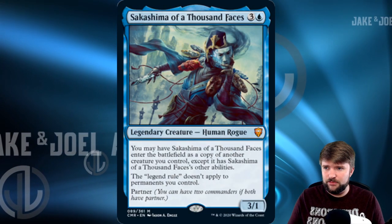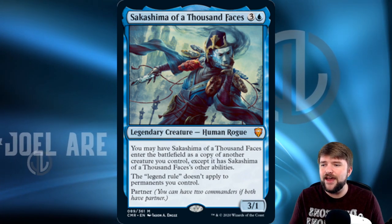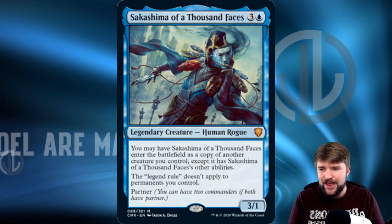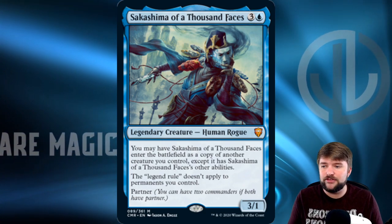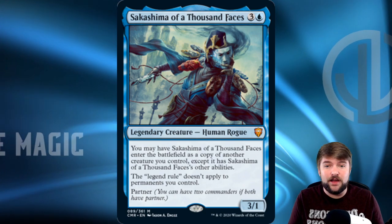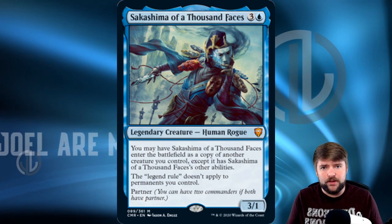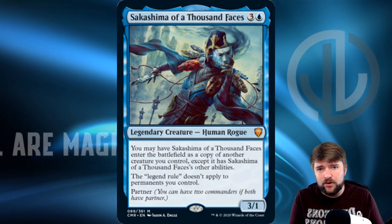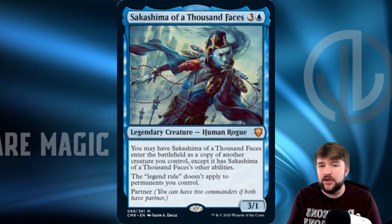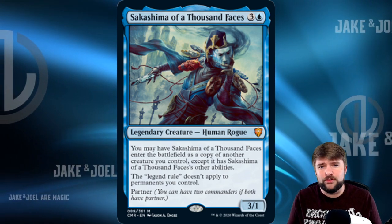Let's look at this commander. Sakashima of a Thousand Faces: one blue, three other, for a 3/1 human rogue. You may have Sakashima enter the battlefield as a copy of another creature you control, except it has Sakashima of a Thousand Faces' other abilities. The legend rule doesn't apply to permanents you control, and it has partner. Doubling your partner commander can be very powerful — you can take advantage of a very strong attacking partner and strong enter-the-battlefield abilities, which influences the three ways we're going to build Sakashima.